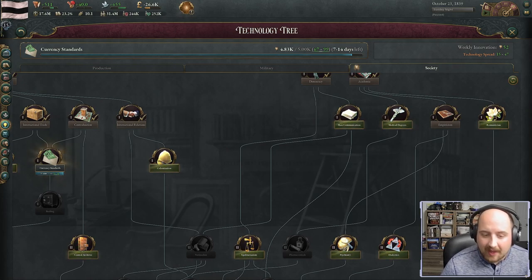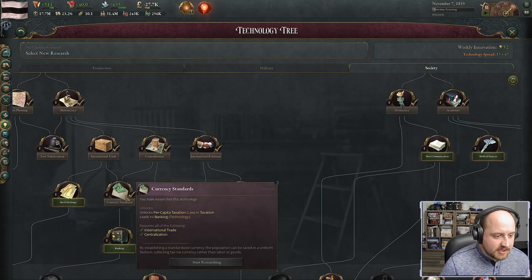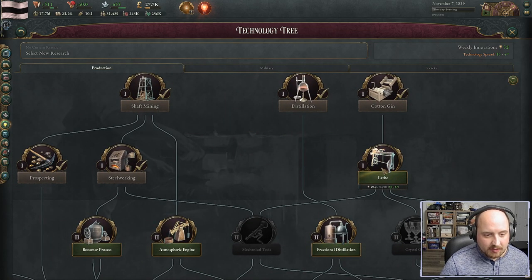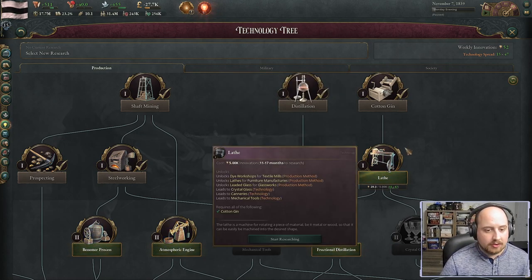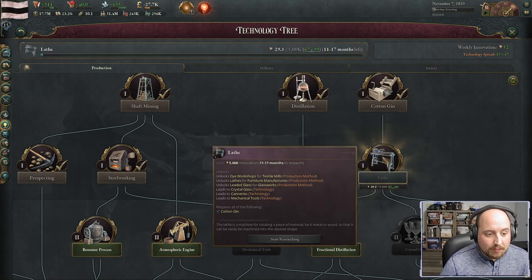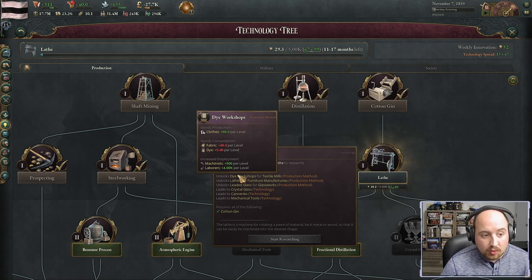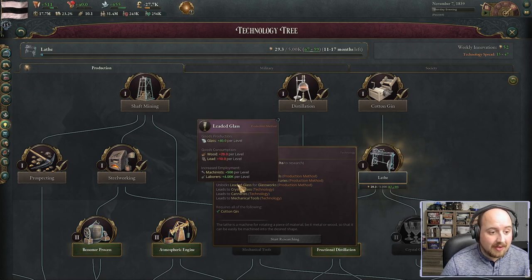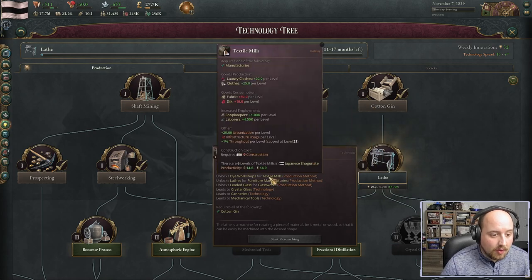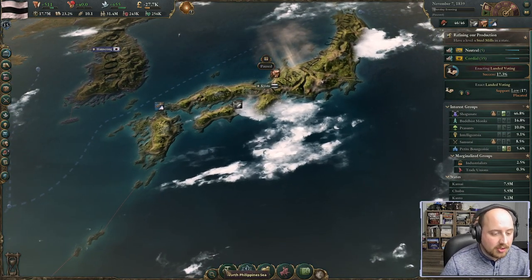We just got currency standards. We're now looking at the lathe technology — getting support from international technology spread. If we put our weight behind it, we can get lathes in 11 to 17 months, which unlocks three new industries: dye workshops for clothes production, furniture manufacturing improvements, and leaded glass for glassworks. These are all production method upgrades for our textile mills, furniture factories, and glassworks.